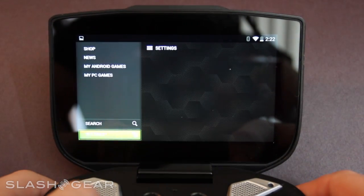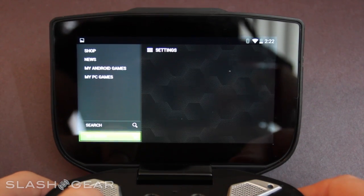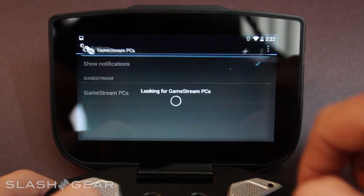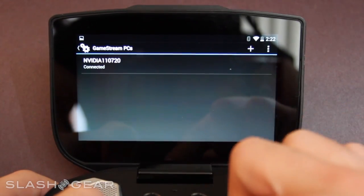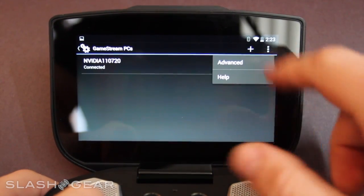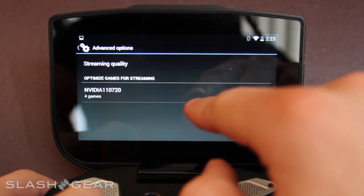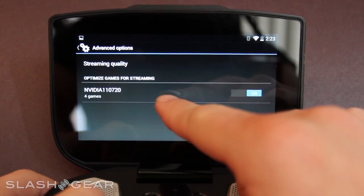Right down here I'm going to show you one other thing before we get started. If I go into settings, you'll see we have notifications and games between PCs. You can see the one PC that I'm connected to. And then we can also go up here to advanced.